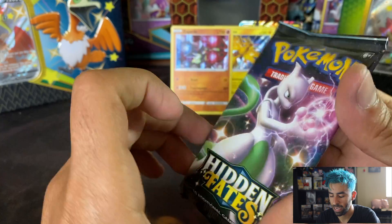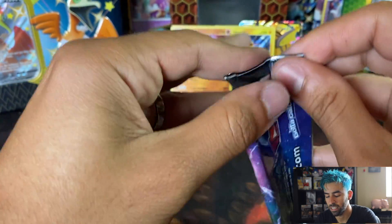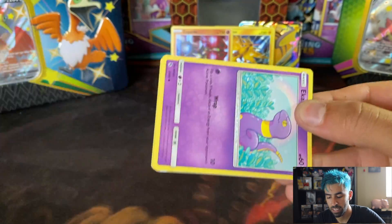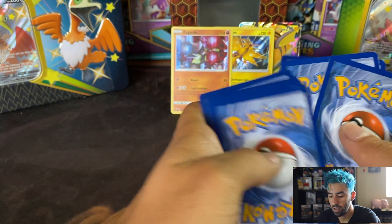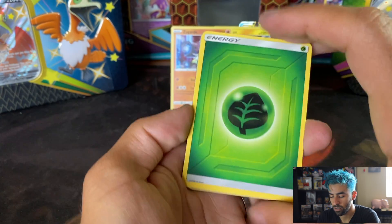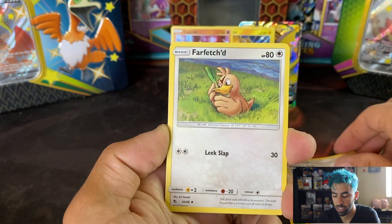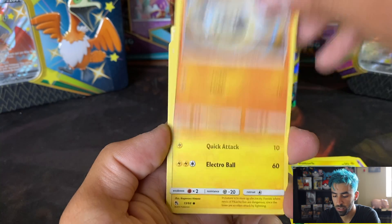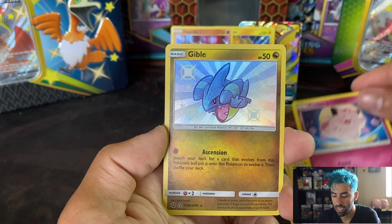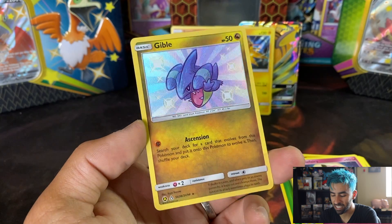Last pack. Shiny Mewtwo — can we get that shiny luck? Can we pull something out of this Hidden Fates, or was it in the shiny Charizard club? We have Leaf Edge, Brock's Crypt, Farfetch'd, Graveler, Ekans, Voltorb, Geodude, Pikachu, Clefairy, and a shiny Gible. Awesome, that's super cool. I'll take the shiny Gible! And I actually have a sleeve for it right over here.